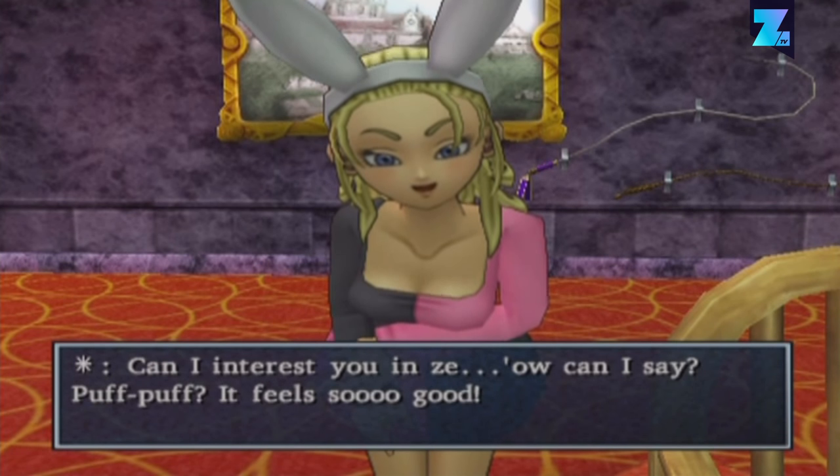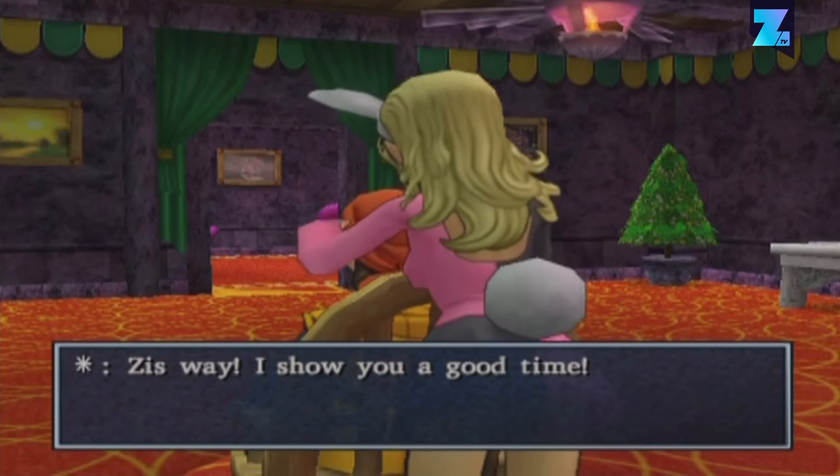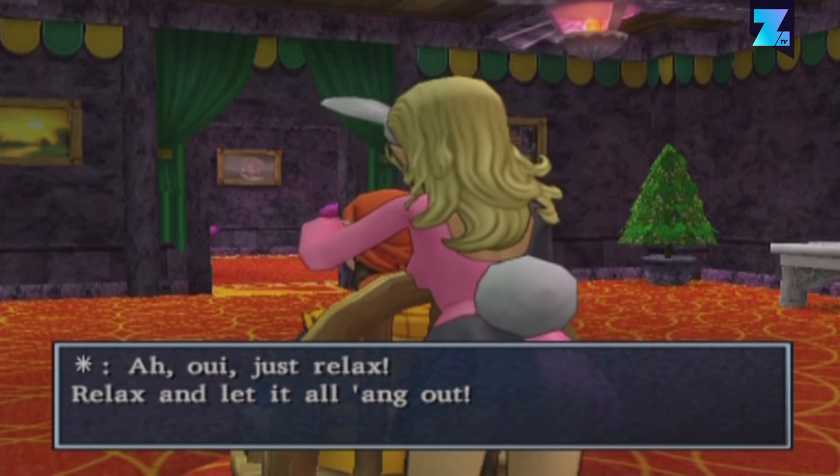Dragon Quest VIII has a secret gentleman's club that can be found behind an unmarked door called the Puff Puff Room. Here you can pay to be blindfolded and then have a woman rub her puff puffs around your head. Such a naughty secret level in one of the best RPGs on the PlayStation 2.